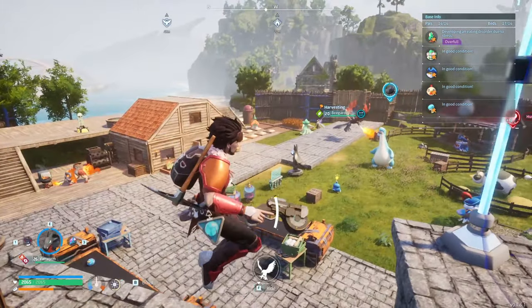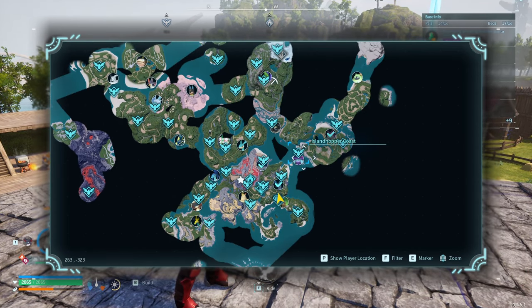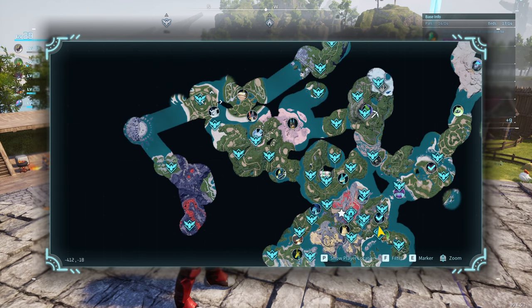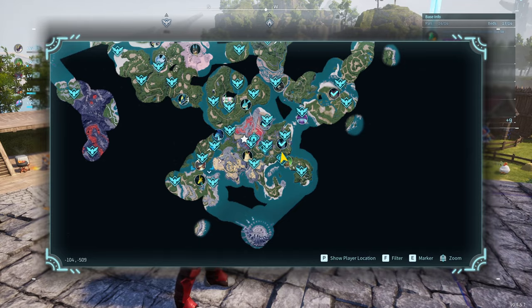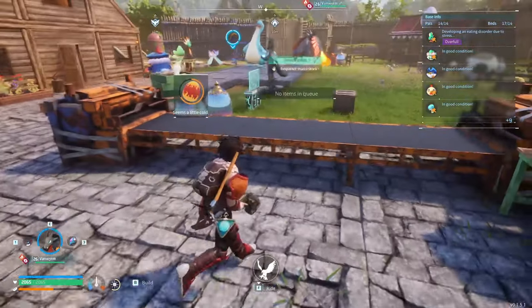On our map here we have a fair few of these PALs that are pretty low level that we should be able to go ahead and beat and capture. So I reckon that's what we're going to do — we can literally knock out these three up the top here, plus I think there's another two or three down the bottom here. We'll see how we go, but we'll probably craft up a few spears.